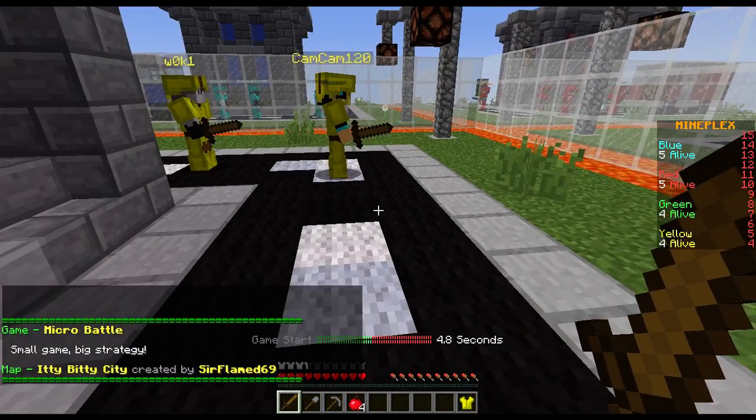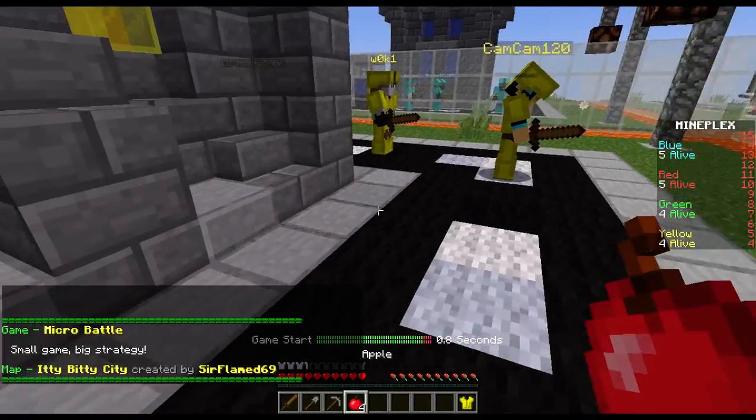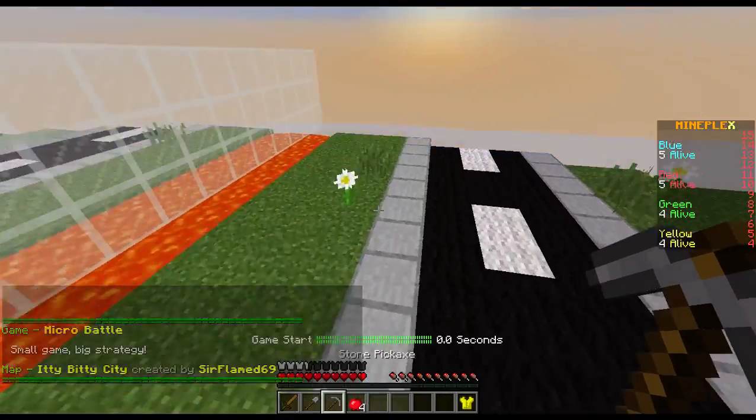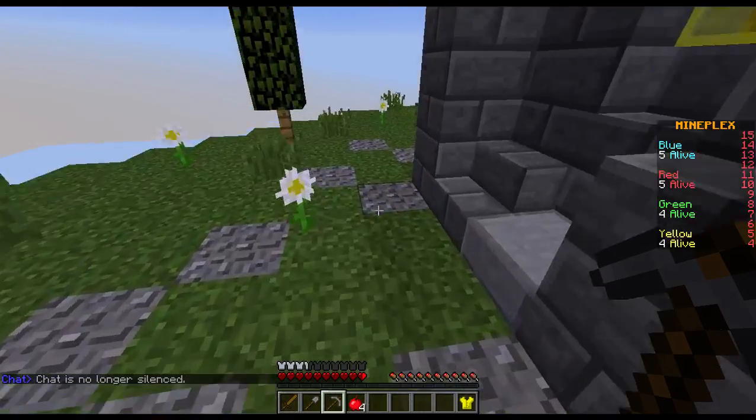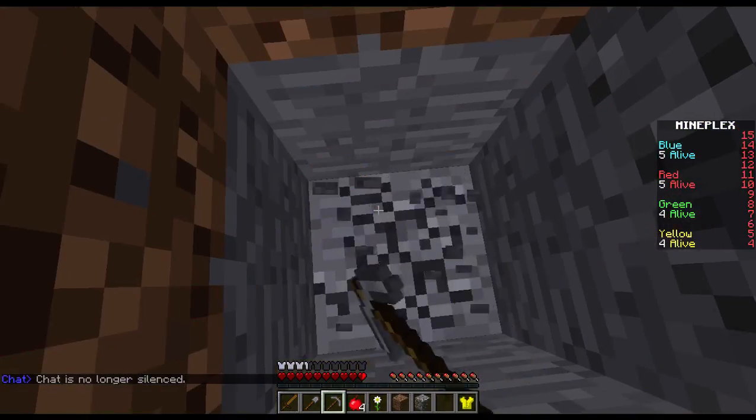What's up guys, Freel back again with another Minecraft minigame. Today we're playing the most amazing minigame, Micro Battle. One of the funnest minigames I've ever played. The way it works is basically everyone starts in a little world, those walls are going to drop any second and it's an all-out PvP. Last team standing wins.